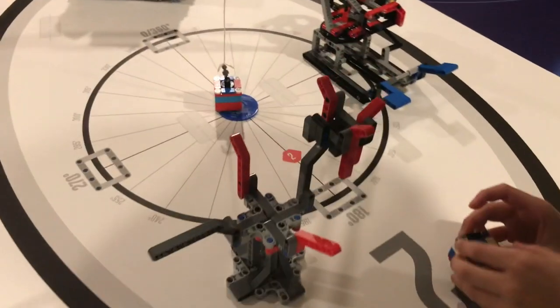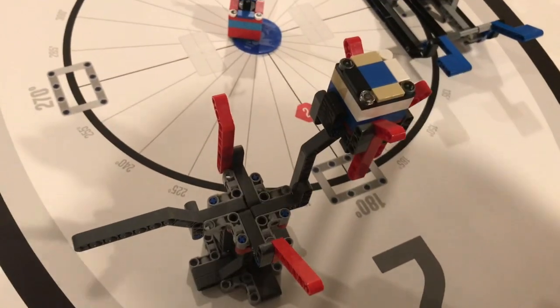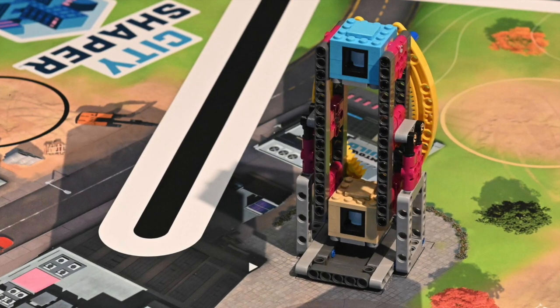Here is a tree and we need to drop this block into the top. This is the City Shaper Sun building.